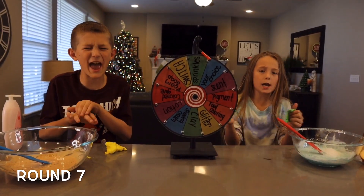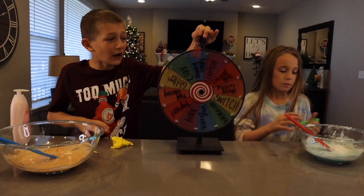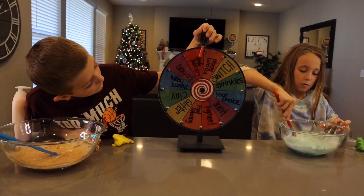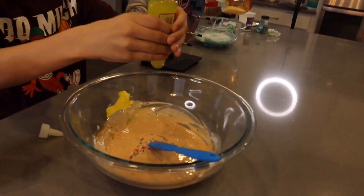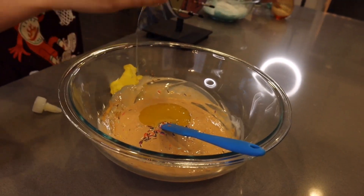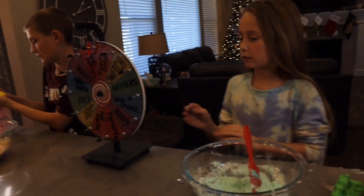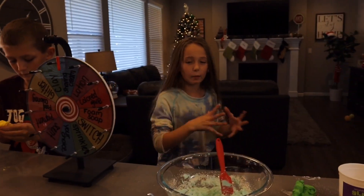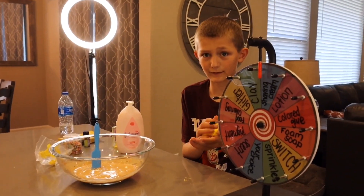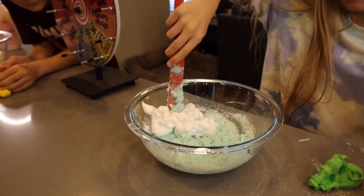Round seven! My turn. Color glue! Mine's so much better. I got yellow pineapple upside down cake — let's add it in. This is my mint mush slime. Shaving cream! That might help it thicken up a little. Shaving cream means snow? I'm jealous. But you don't have to be.